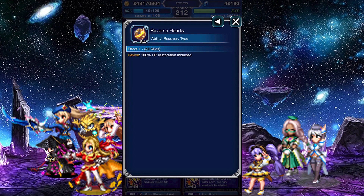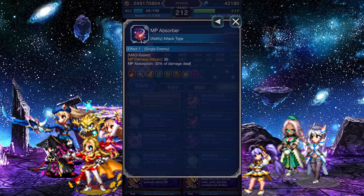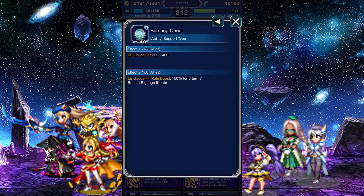Reverse Hearts fully revives your team. Prime Heal heals your team and cures most status ailments. MP Absorber is an MP Absorb. Dual Cast. Bursting Sheer fills your team's LB gauges by a small amount and boosts their LB gauge fill rate by 150%.